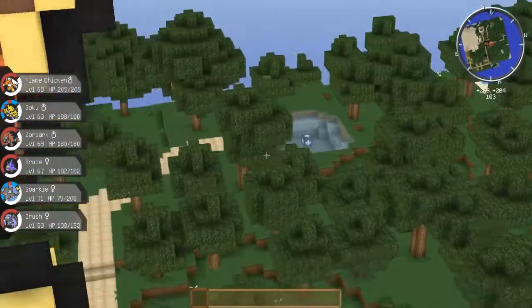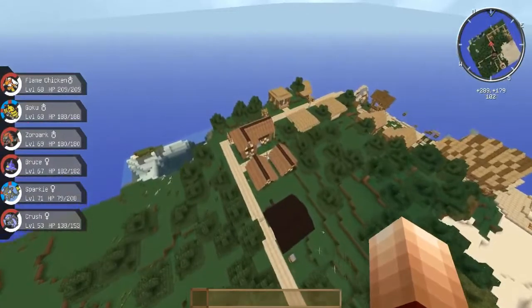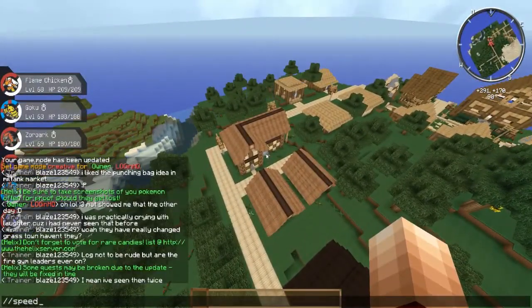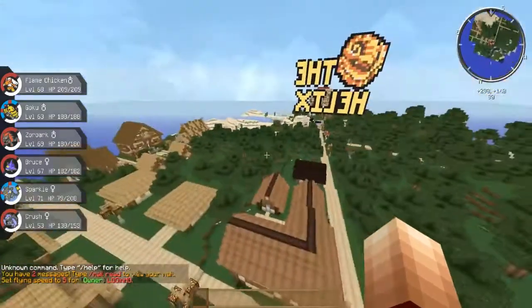There are trees in there. It looks a lot better over there. The first sort of hometown has been redone a little bit, which looks cool. The buildings look really sick. So if you want to see everything in detail, you'll be able to come on the server and just check it out yourself.